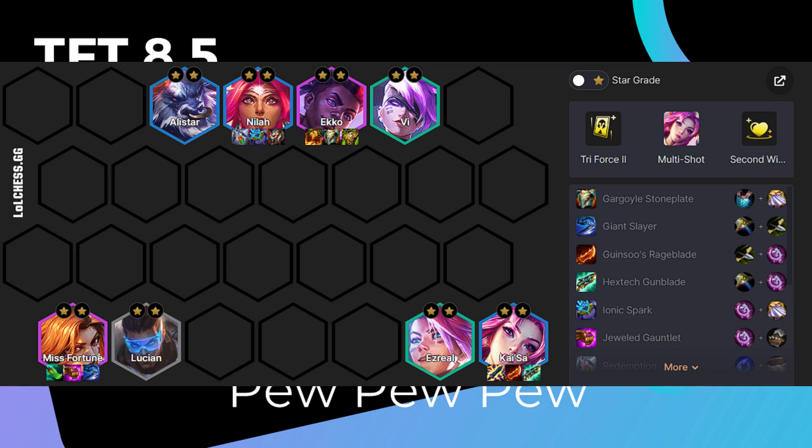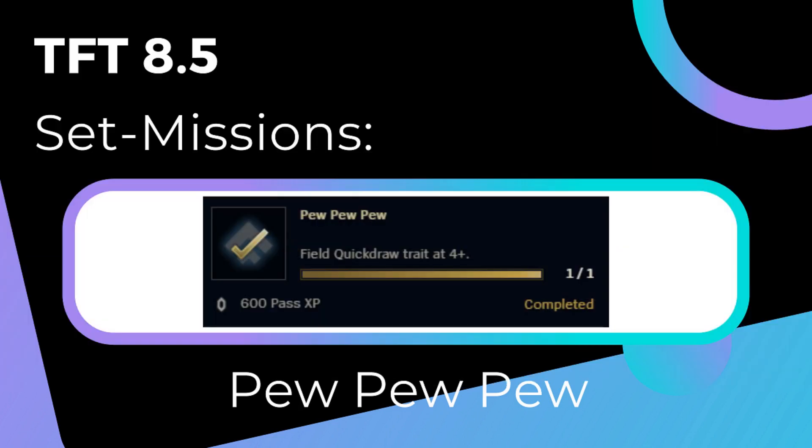We want to level up normally to level 7 and then start re-rolling for Kaiser and Nila. But remember to reposition your units if you have to deal with a pike.